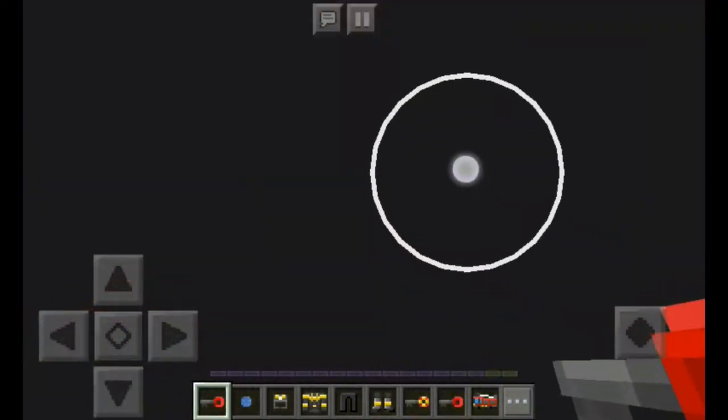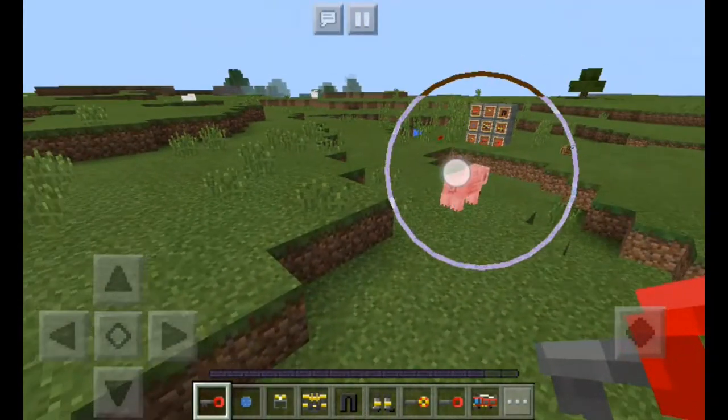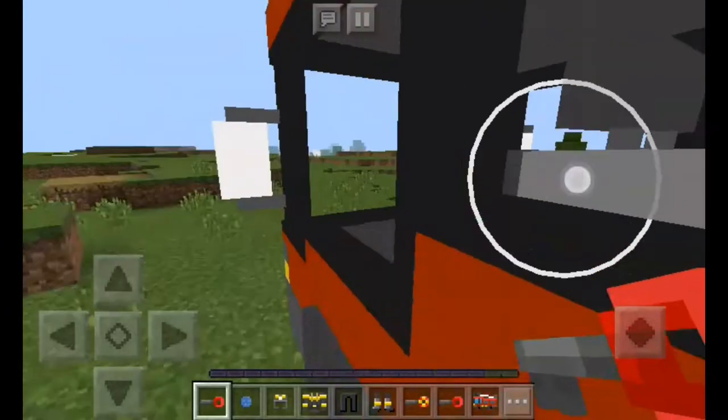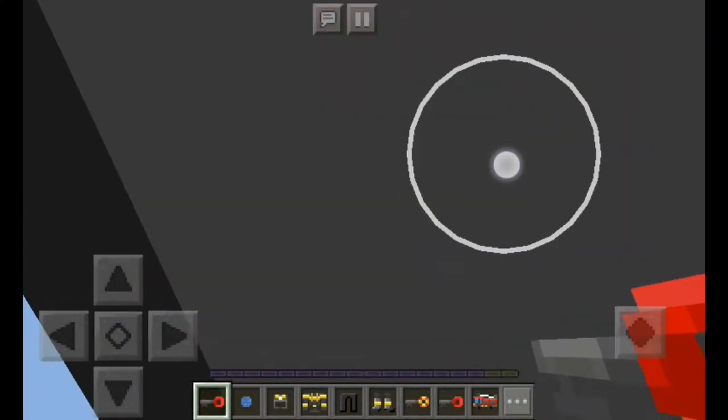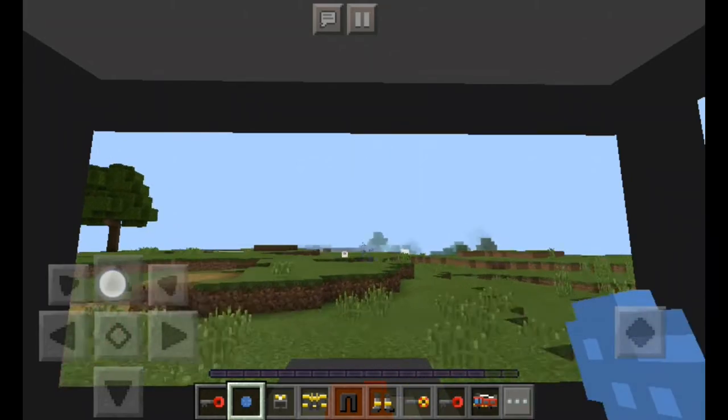Basically what it will actually do is also give you a hundred hearts, which I'm not seeing right now, but it also can shoot water, as you can see — though I'm not sure how to actually activate the water. I guess I shoot water like that.